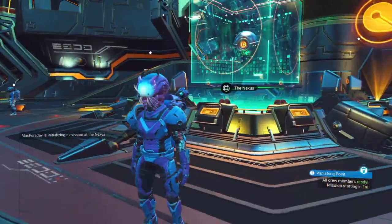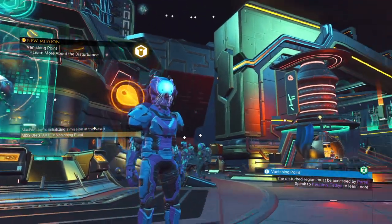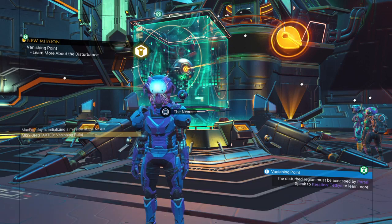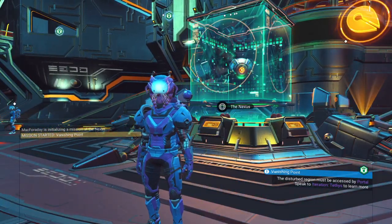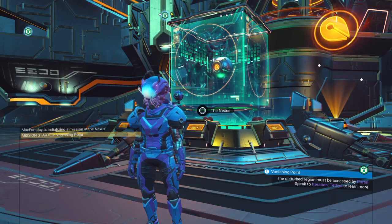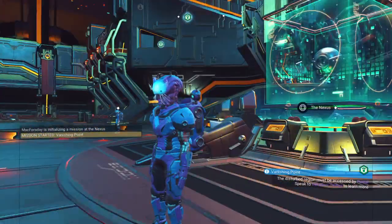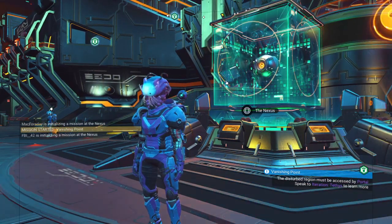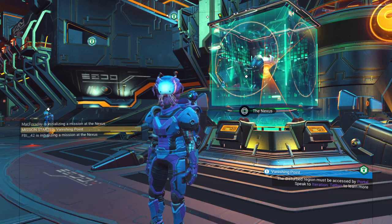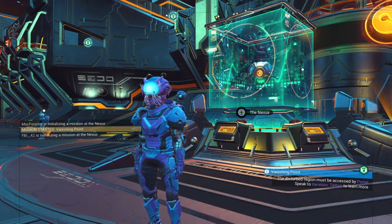That does it for this video. We've got the three new banners you can get and show off to the other players when you start Nexus missions. Obviously I'm not super enthused about them, but I'm more excited about the plants that we're now working on — I want to get those and put them at my base. So anyway, I have been Mac. Thank you for joining me for a day. And remember, everything's going to be okay.